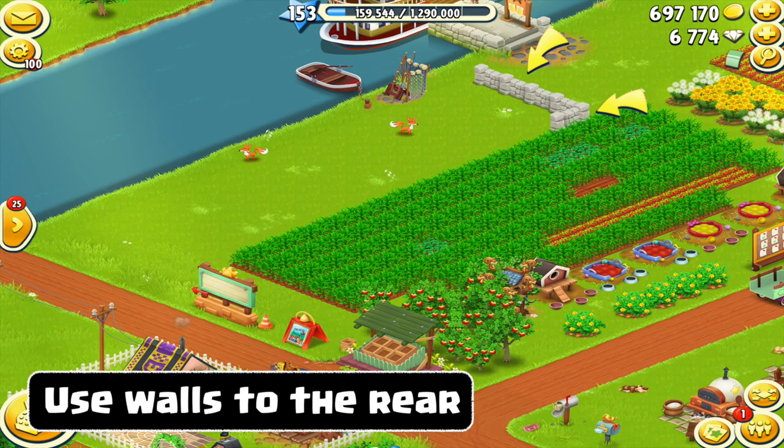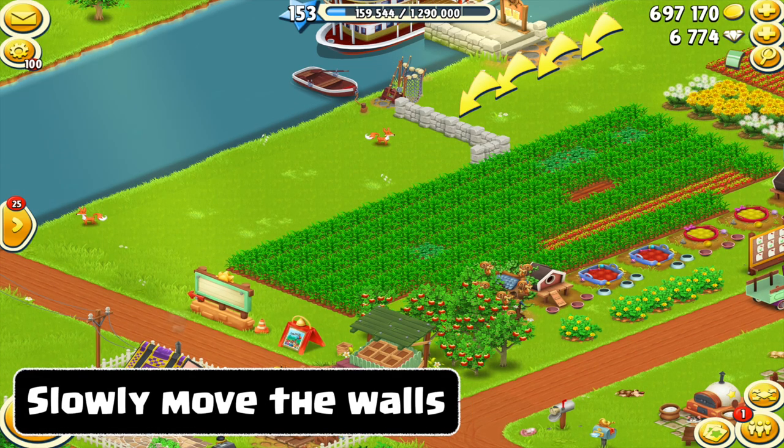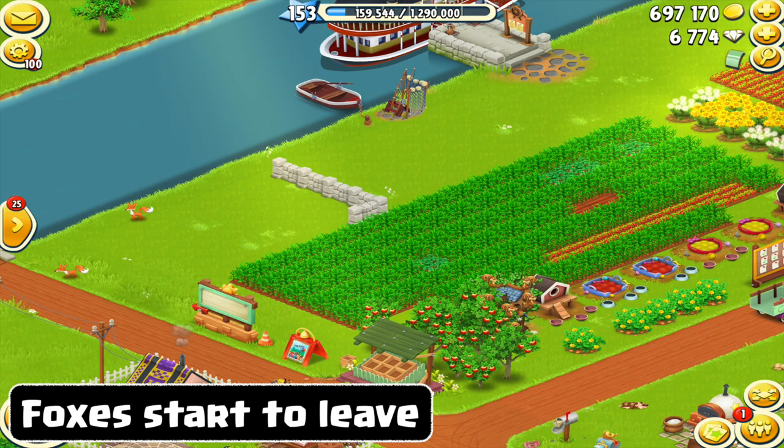Put walls to the rear of the foxes. Using these walls is actually one of the better methods for removing the foxes from within the game. Because what you're going to do is place those walls down, and then as they start sliding down and moving, the foxes feel inclined to move away from the walls. So by using wall pieces, you're blocking their ability to go elsewhere, and they go off in the direction that you want them to go and then they disappear. Use the walls — as you move those walls down, the foxes will leave quite naturally until they are gone.